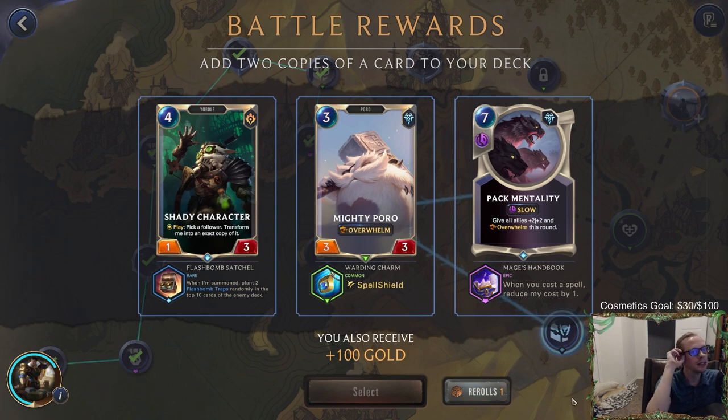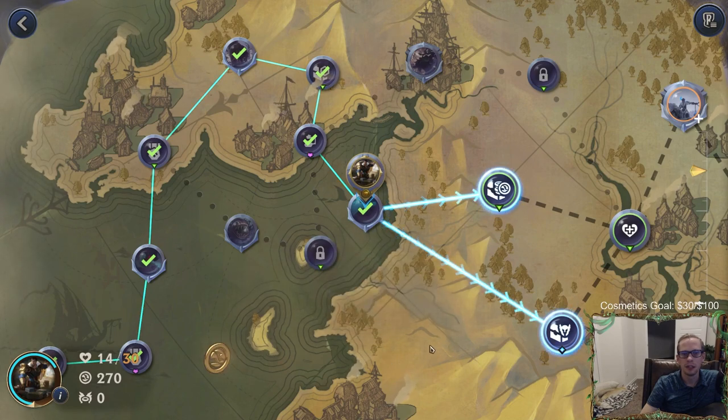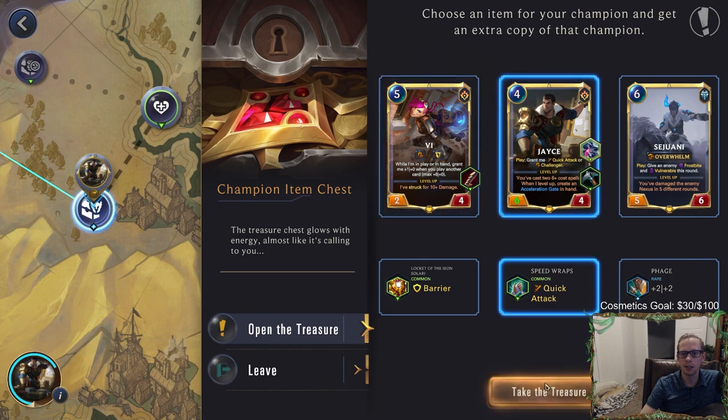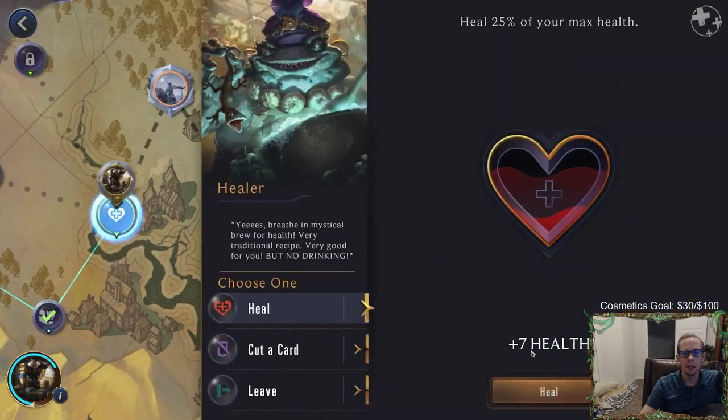Yeah, so 20 is a boss — we'll heal our nexus anyway, so the lifesteal didn't really matter. Revitalizing Roar? No. I guess we have to take one of these. Three, two coral creatures — I could use my reroll. I don't want any of these — they water down our deck. I guess I'm taking the Troll Ravager that heals my nexus for four. As a new power: I'm going to do either Challenger or Fury. I guess Fury — our best card in the deck is Jace, and Jace already is going to have Challenger and Quick Attack. Fury it is.